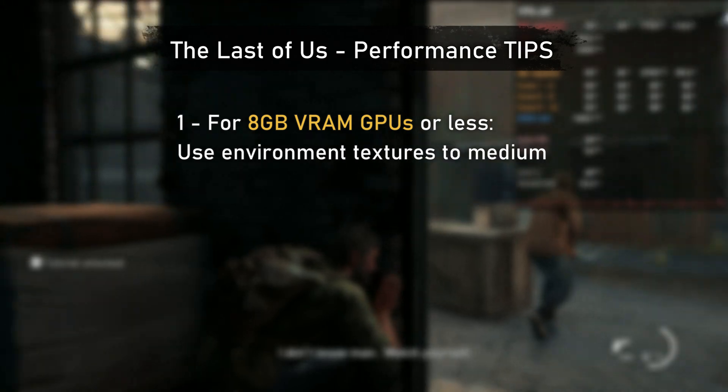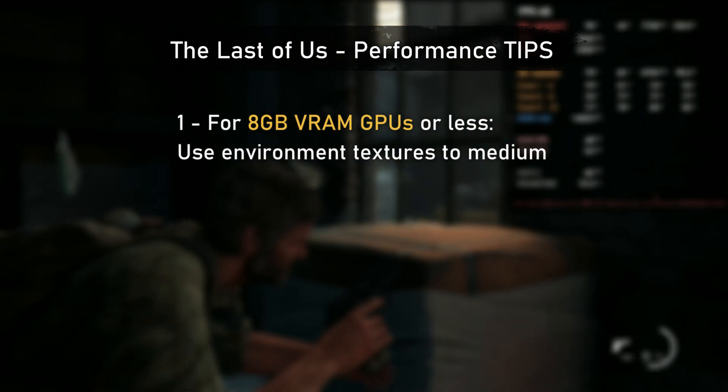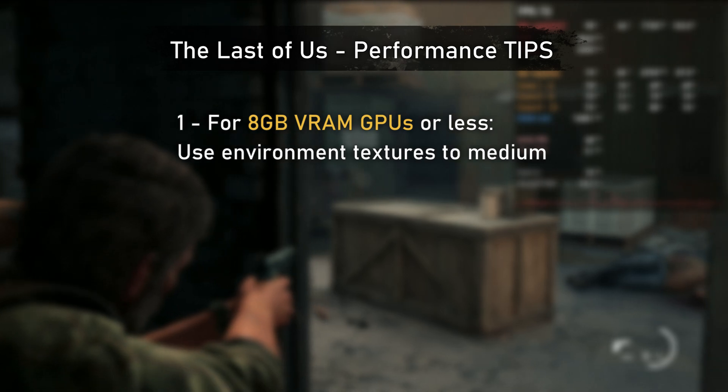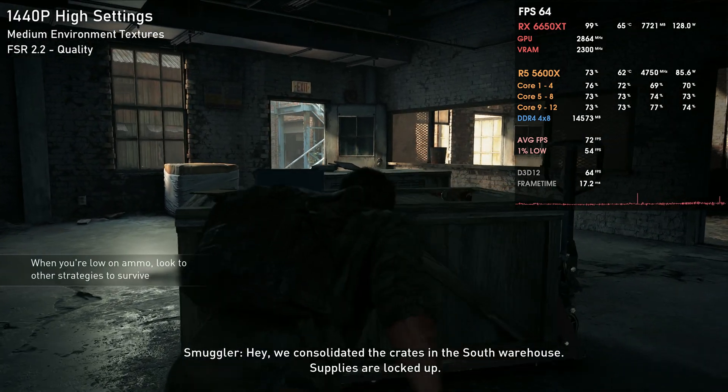If you're playing The Last of Us and downloading these drivers, here are some tips. For 8GB VRAM GPUs or less, go to Settings, then World Environment Textures, and decrease textures to medium. Overall performance will be much better and in terms of real quality you won't notice a huge difference. This especially applies to GPUs with only 8 PCIe lanes like the RX 6600 series, 6600 XT, 6650 XT, 6500 series, or 6400 series.